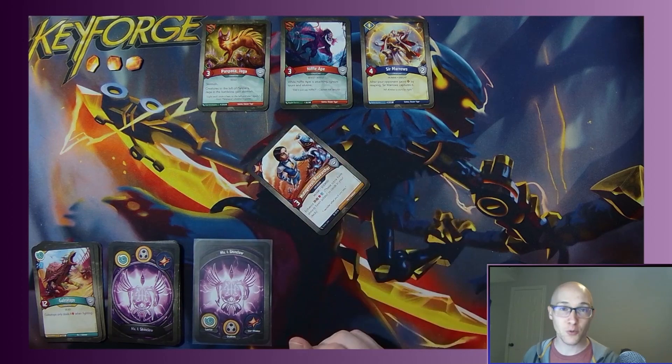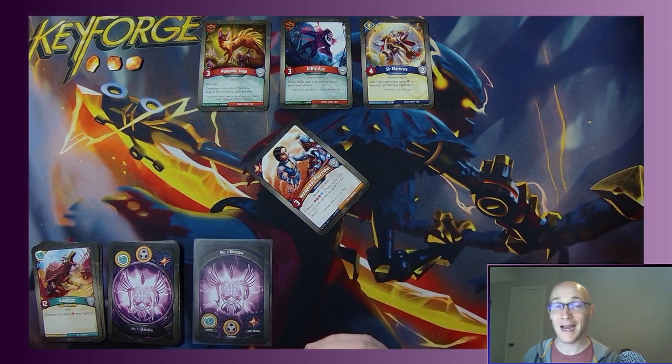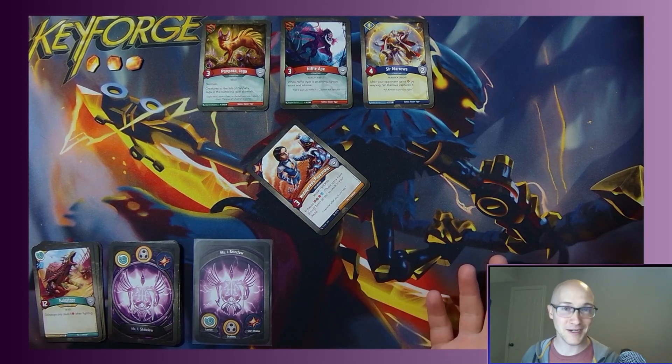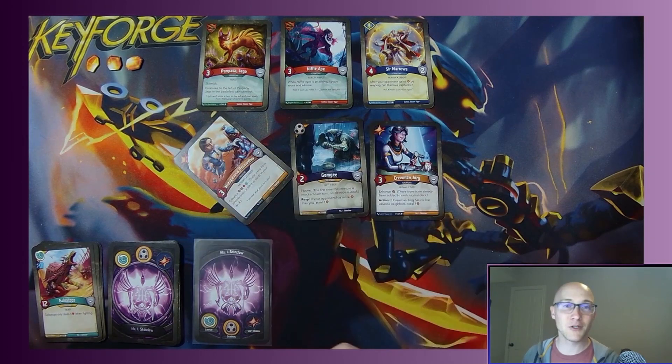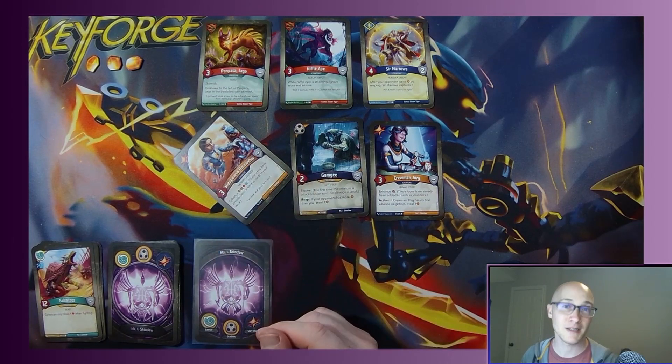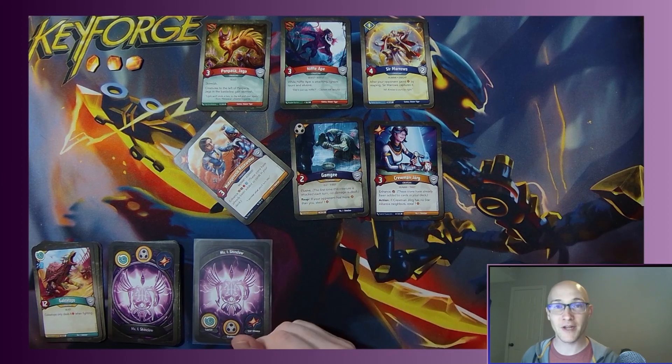If you only have one creature on the board, it is considered to be on the flank and in the center at the same time — you can still play it because you're technically playing it on a flank. So once you've played your creature, it enters play exhausted on one of your flanks, and that's it.